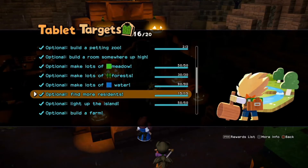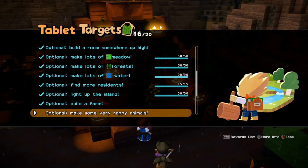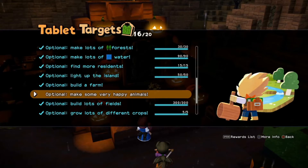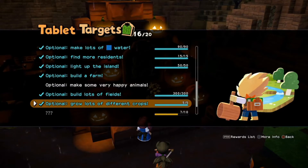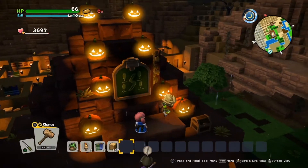We have 15 residents. You can just go out and explore shores to find more - it's really easy. Light up the island, build the farm. Making happy animals is a work in progress that's going to take a while. Build lots of fields - let me show you the fields - and grow lots of different crops. That's where we are.